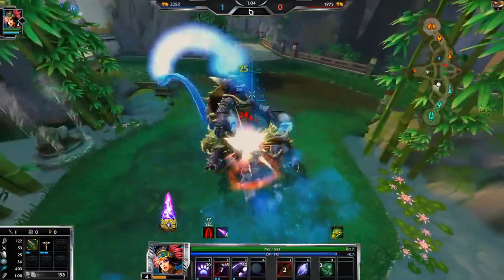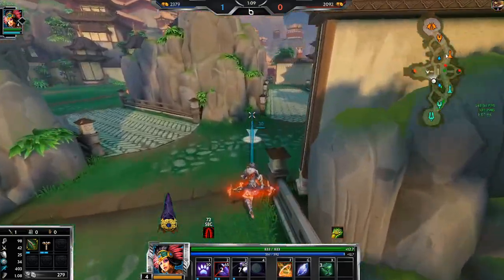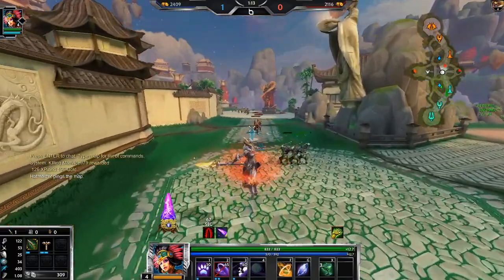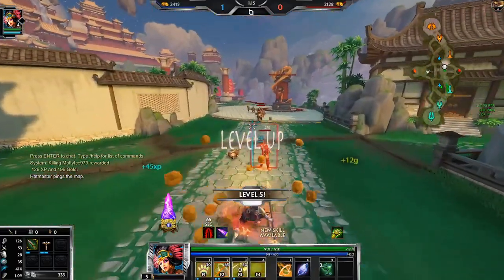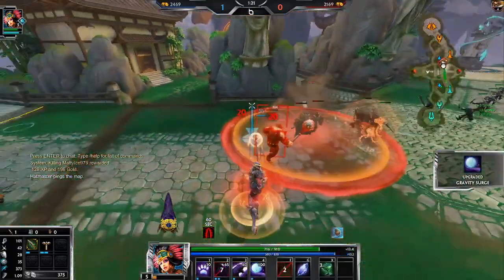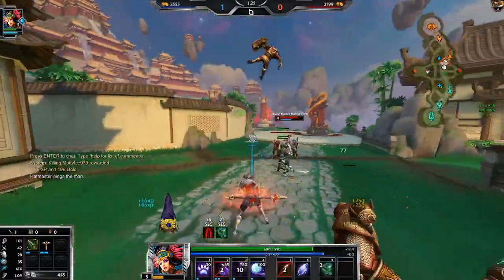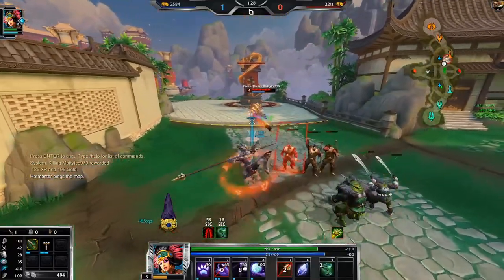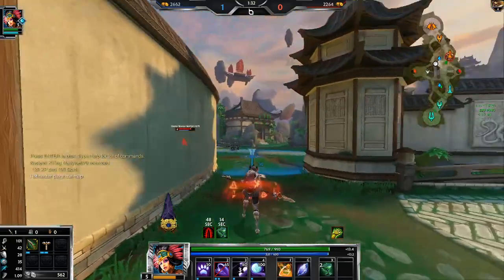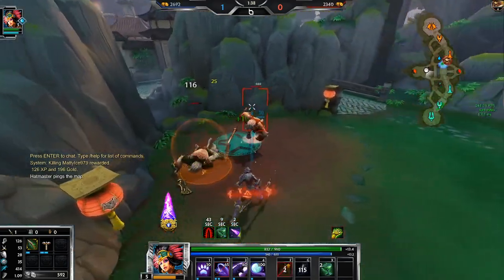One thing I really like doing on Wilix is if I can get my ultimate and stand here after he recalls, I can time my three over the wall to knock him up when he doesn't know it, and then get some kills from it. It's one of my favorite things to do on this map. What I want to do is pressure him to recall, but then also still be in lane to see where he is.